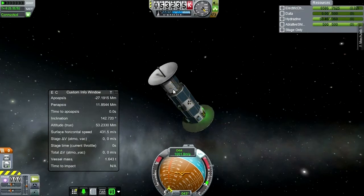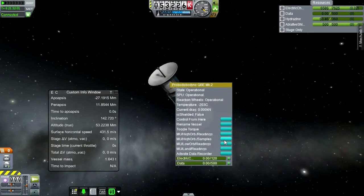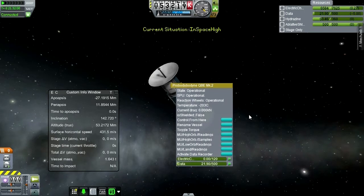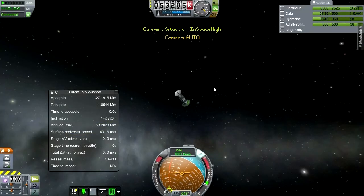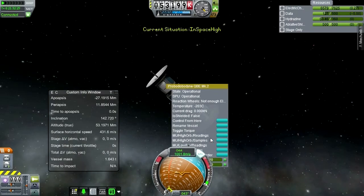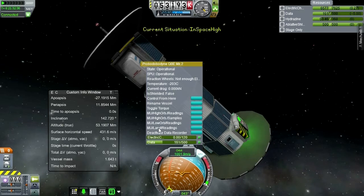Our electric charge seems to be diminishing quite a lot. We've got the readings but we need the samples, and we need the data first. We're not going to get the low orbit readings — should have done that. We won't be able to... next time I'll have to send another mission that doesn't return to Kerbin to get the low orbit readings. Hopefully we'll get these samples in, but we can do the readings without returning the vessel back to Kerbin. Landing is tempting too.